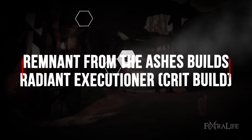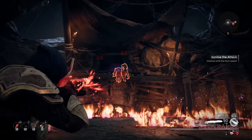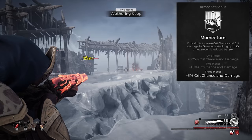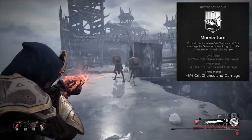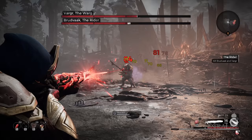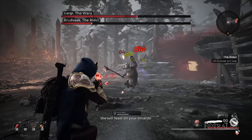The Radiant Executioner build uses weapons with extremely fast fire rates and makes them even faster, pumping out critical hits more and more often because of the Radiant Armor. Momentum gives you increased critical hit chance and critical hit damage each time you critically hit, maxing out at 30% critical hit chance and 30% critical hit damage. This is a huge boost and is easy to accomplish with this build because of the blazing fast fire rate. When you combine this with weak spot damage, you can destroy bosses very quickly.